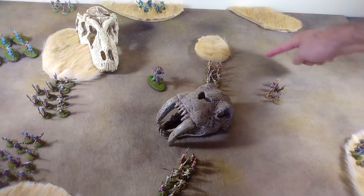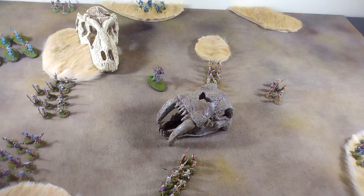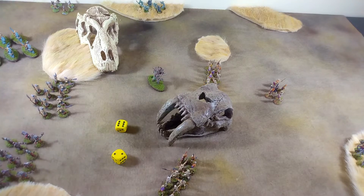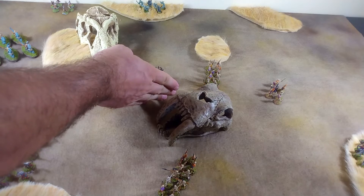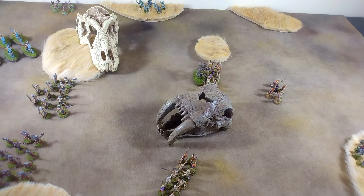Our undead general will continue his shift to the side — with a result of four he stands stock still. We kick back and take another shot with our bowmen. On a result of eight we are successful. Then the wild charge kicks in. On the eight, the wild charge is successful — our tree demon is going to mix it up with a wall of spears.